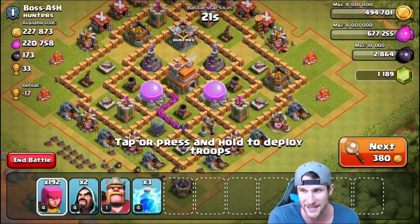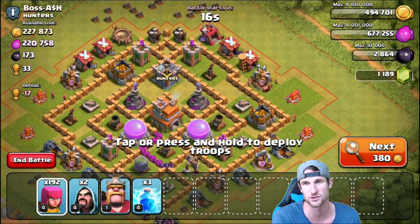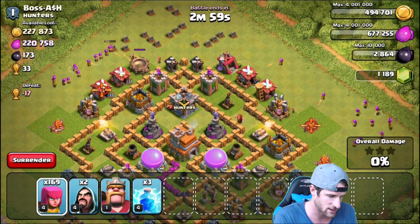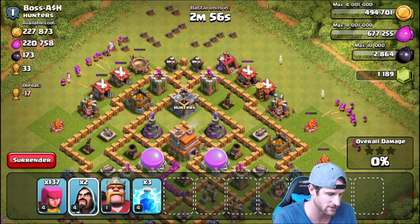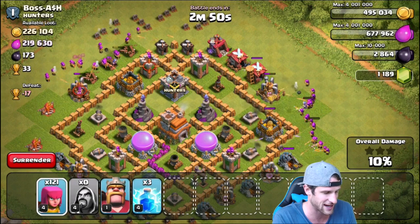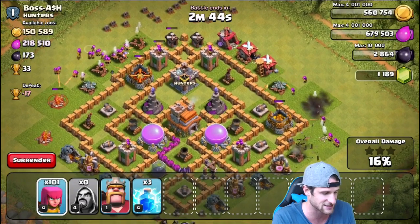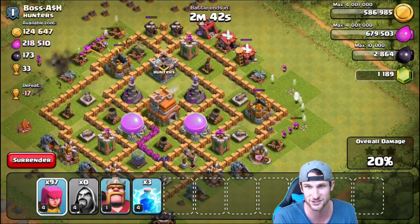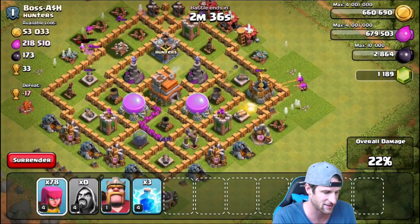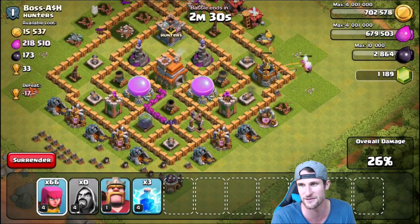Check out this base right here - Boss Ash. He has two gold storages and I think that's what I'm gonna go for because they're on the edge. We're gonna go ahead and drop off a good amount of archers, drop off one wizard on each side, see how much they can help us. If we can get in there to that gold storage that is going to be epic. There's so much gold in those storages. His mortars are doing work on our archers, but they're gonna finish this up real quick.